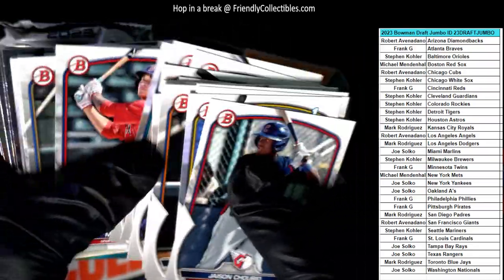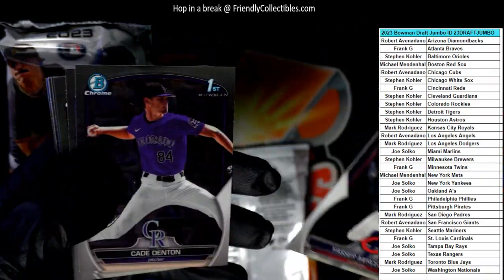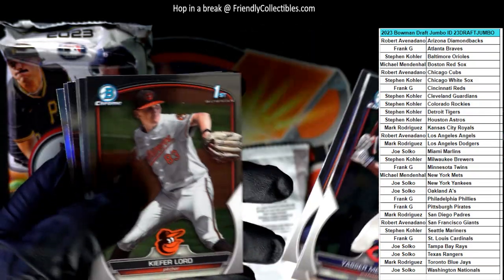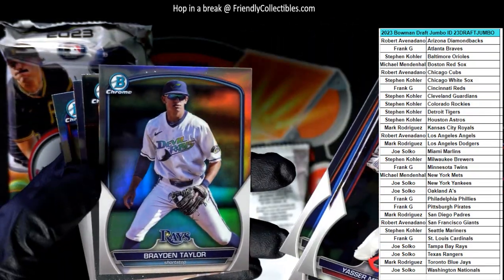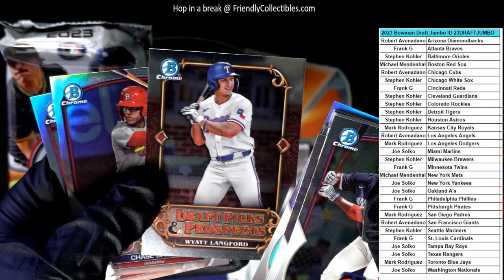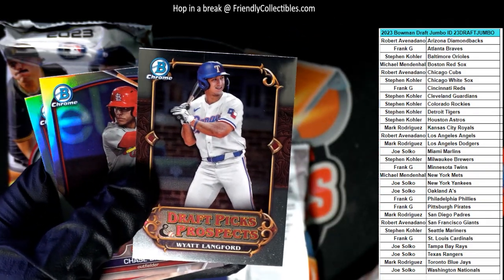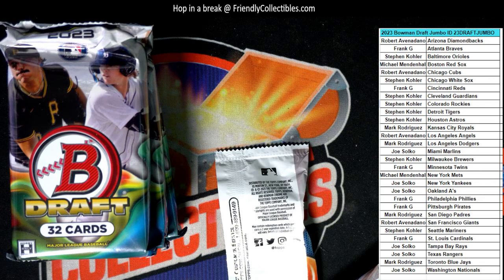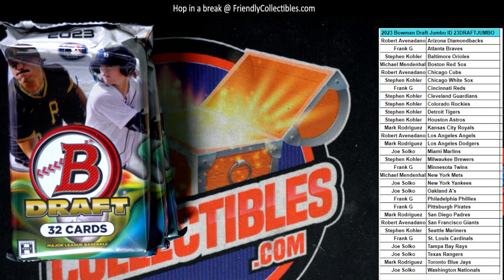We just have this pack and one more stack. Come on break gods, give us something good — I want to see a Brady, just one Brady please. That's another Jace Jung, Braden Taylor, and a nice Wyatt Langford for the Texas Rangers going out to Joe S. Joe, you've been getting Texas a lot in breaks lately!